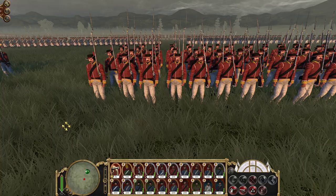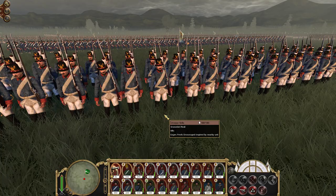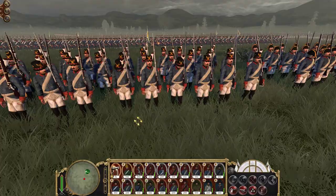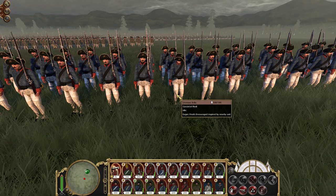Switching back to the old-style units and uniforms, here are the Grenadiers of the Royal Regiment with a new grenadier head which is unique to Naples and Sicily. Here are the Fusiliers of the Royal Regiment and the Light Infantry — Cacciatore, or Hunters of the Royal Regiment.